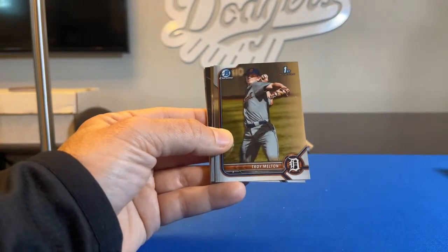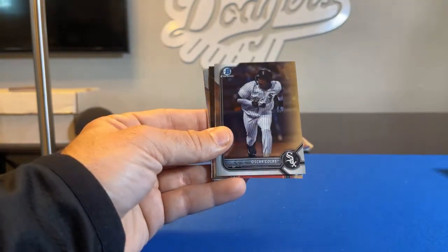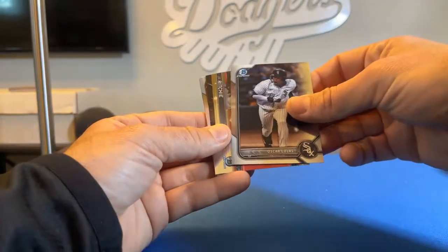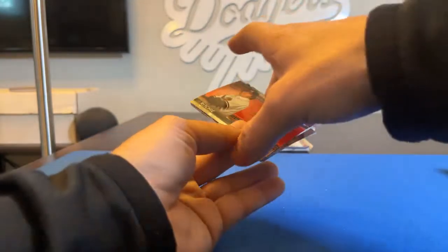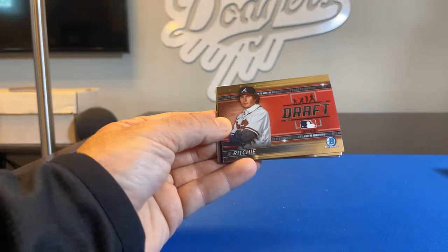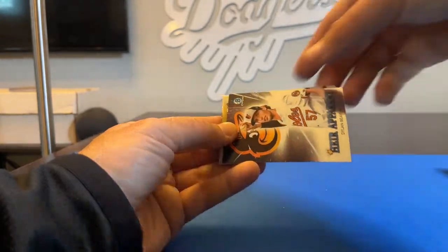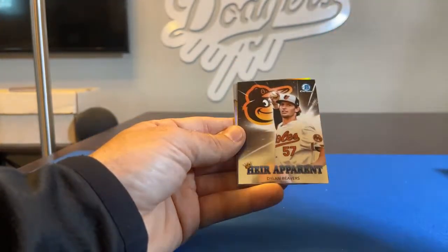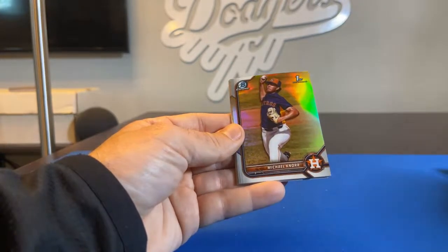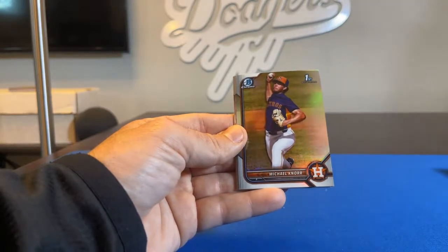Troy Melton, First Bowman Chrome for the Tigers, going to Dad3309. Oscar Colas, Bowman Chrome, going to the White Sox and De Sox fan — Henry gets that one. Here's a JR Ritchie draft card going to the Atlanta Braves — Criolos gets that one. Heir Apparent Dylan Beavers for the Baltimore Orioles, going to Mulleter04X. First Bowman Bowman Chrome — Michael Knorr for the Houston Astros, going to Therion.